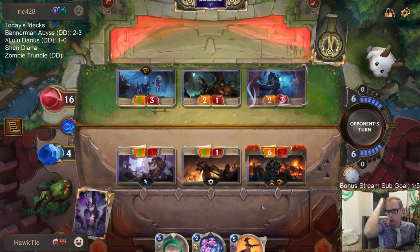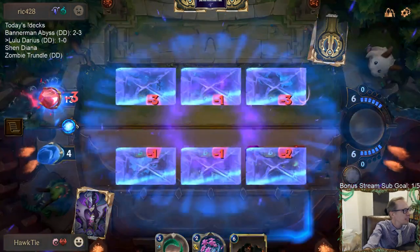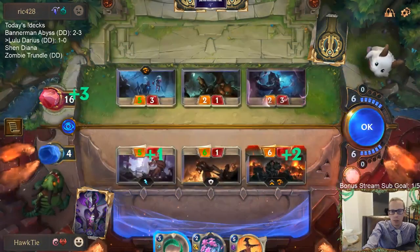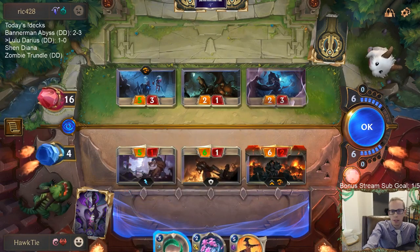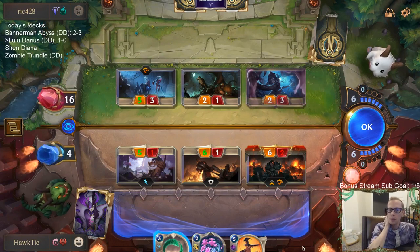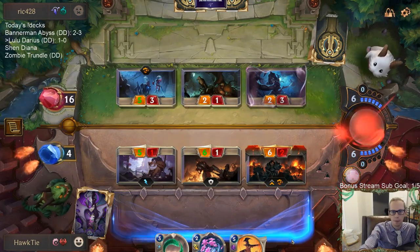They're taking my Fuzzy Caretaker — yeah, they can't take the Trevor Snoozebottom. So these all trade. We can just let them all trade and then play our new Darius. Or I can Twin Disciplines plus-zero plus-three on this Darius to make it a 6/3 — that's probably worth it. Keep that Darius alive and they have to deal with it still. I'll play the new Darius.